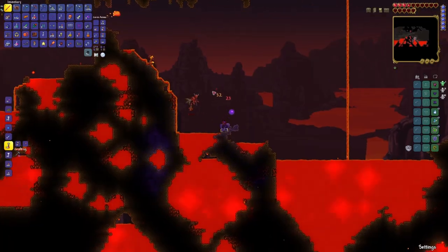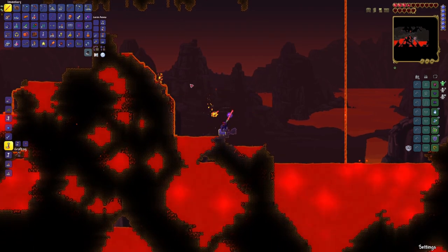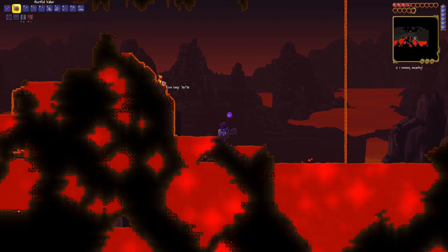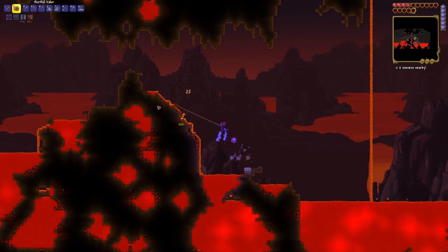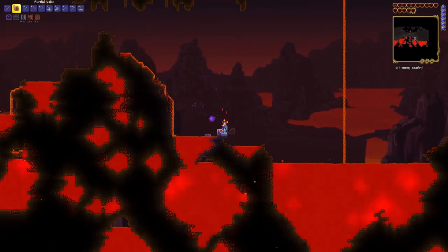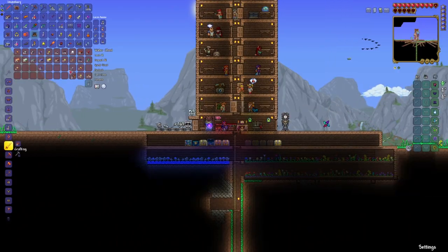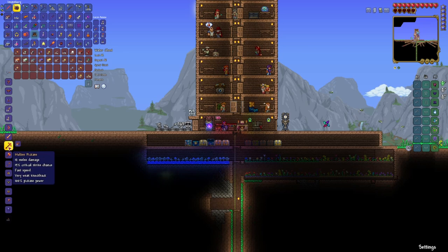I'm in great danger of spawning Wall of Flesh prematurely. I'm just trying to kill this guy. Oh no — are we gonna die? We died, and our gold is gone. There was some stuff in there — I think it was just a Hellbow. I'm gonna make the Hellgear. I tend to go overboard when it comes to Hellstone because I don't really enjoy collecting it.